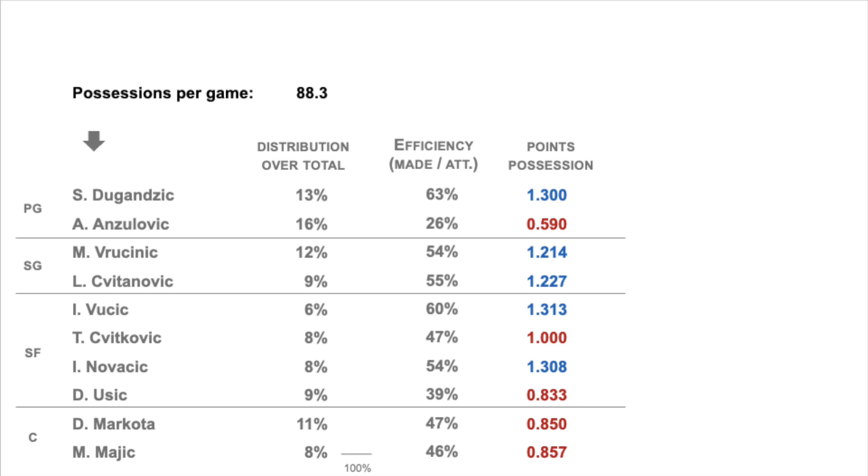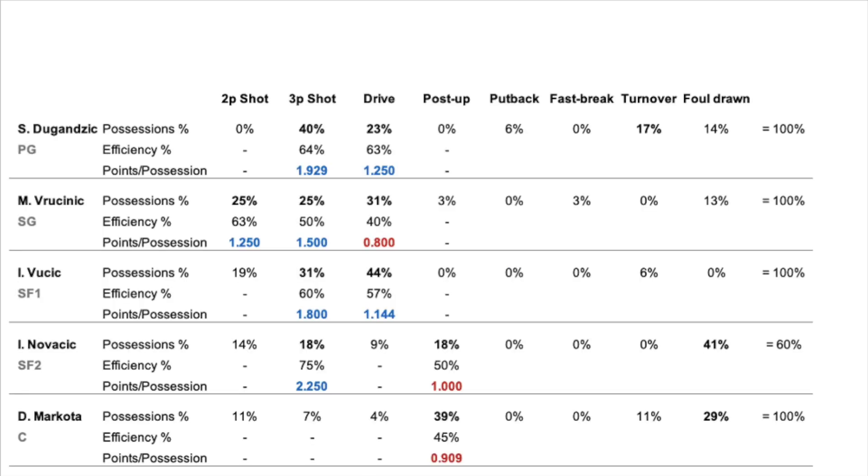Player by player: usually it is the guards who take most of the shots and they are the most efficient scorers as well. The best seems to be the starting point guard Dugandzic, with good percentages and offensive rating. The other point guard, Anzulovic, seems not to be able to score properly — he is very inefficient, so I will probably have to try another guard and make Anzulovic the third playmaker or even transfer him. The two shooting guards are equally good, so it may make no difference who starts. The forwards and centers cannot score consistently — not even a quality guy like Damir Marcota — which means our attack will be very limited to exterior shots. Finally, some extra information on how well my starting five do at each type of shot will be used to set up offensive priorities between two-point shots, three-point shots, layups, and inside shooting.